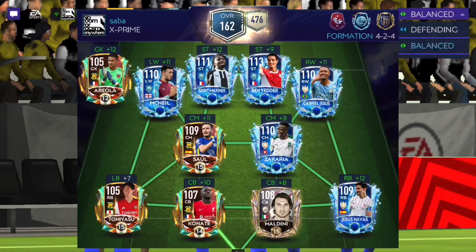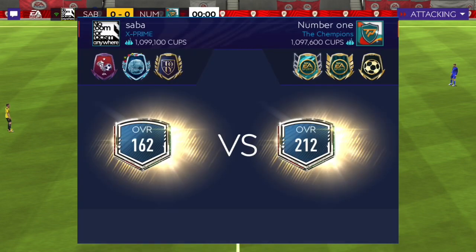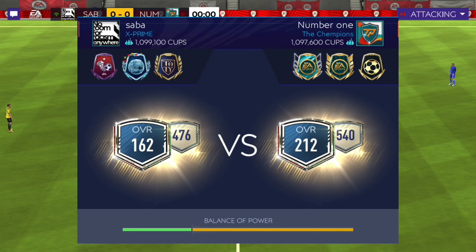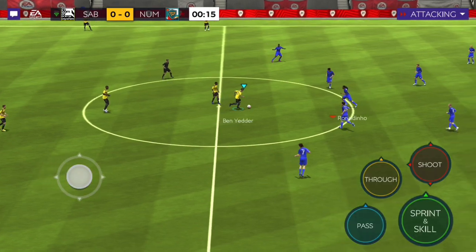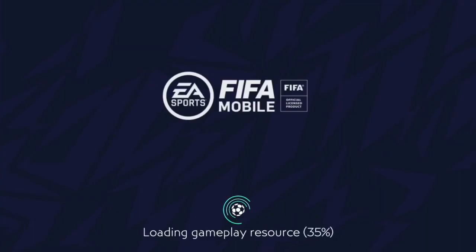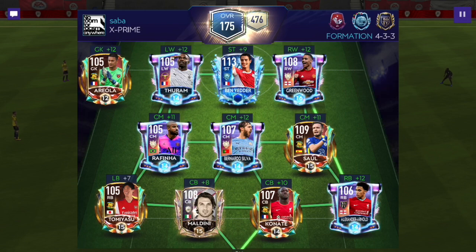Here we go - that's my team with Ben Yadir at right striker. We're playing against a pretty good team, but it's an anti-quit. No gameplay so far in head-to-head because my opponent just quit. So I'm gonna start off with VS Attack and then get into head-to-head. My opponent quit straight away so we're getting into the VS Attack match now.